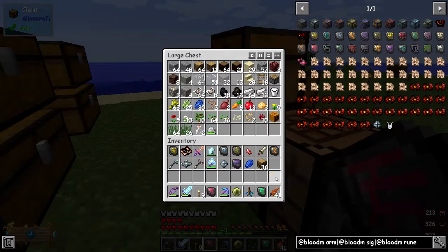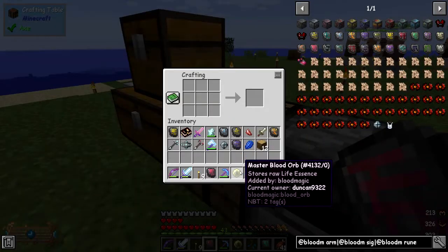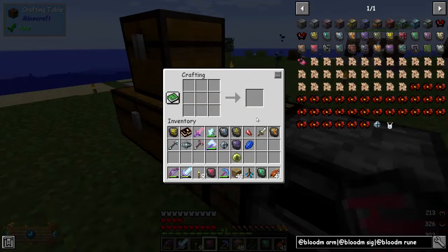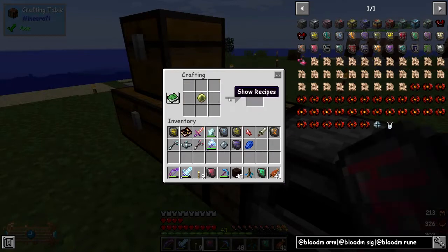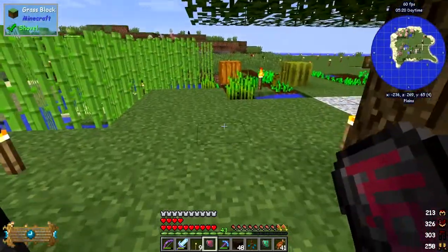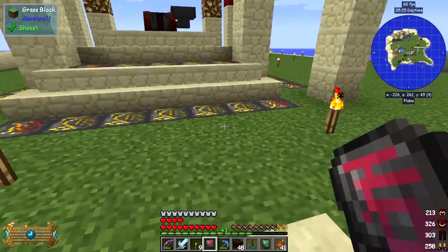We need to divide this by four, but it only makes four at a time so I've got to make 12. We need to split these into wooden planks first. It makes one for each one - so we've got some wooden path, which is from Blood Magic. You can do the same thing with stone as well, but let's just do the wood path one first.